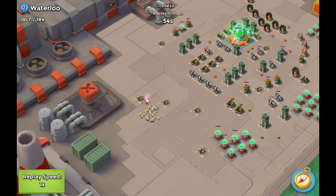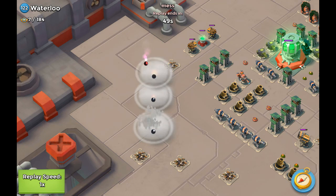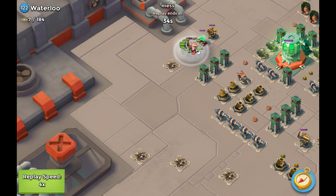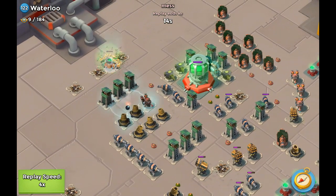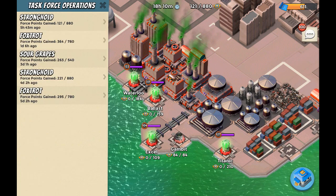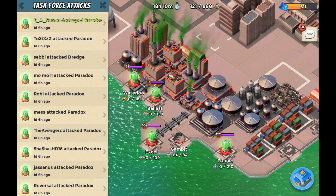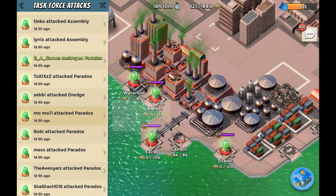A day or so later, we're tuning in with Mass actually attacking right now, having Warriors all the way going up to the rocket launchers. He's taking out what's labeled as Waterloo — but that seems to be a bug that Boom Beach is showing. At the top left corner it shows Waterloo, but that's not the base; we already know it was called Paradox from Operation Foxtrot. I'm going to be reporting that to Supercell. Let's just watch a few more attacks — we've got Roby, Mobo, Sabai, and EA Games attacking.